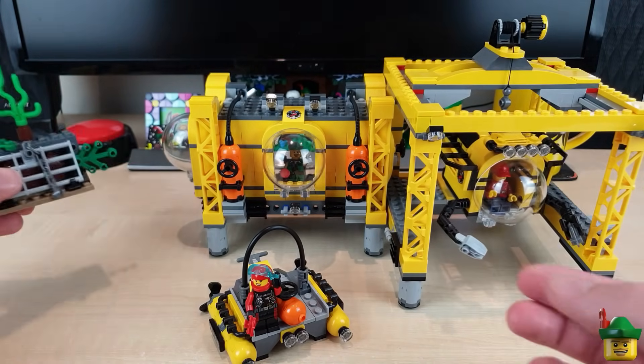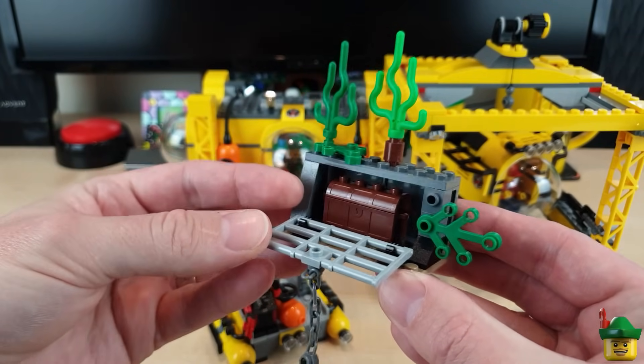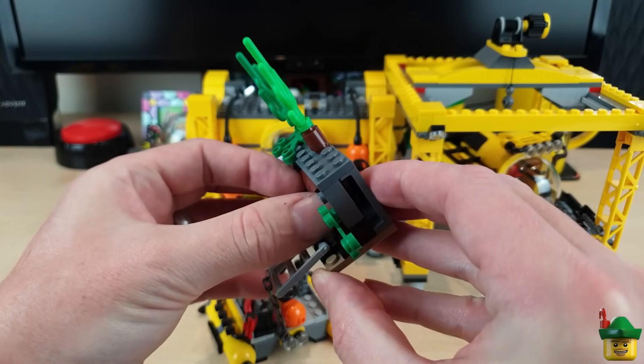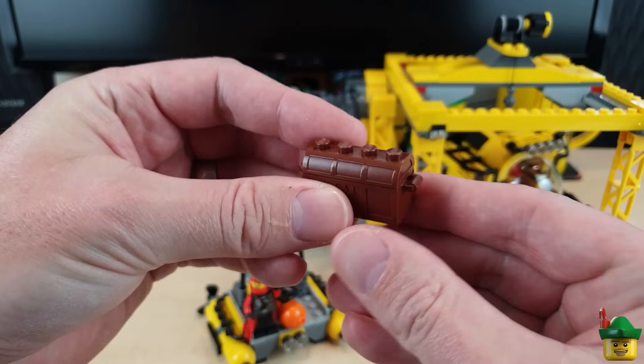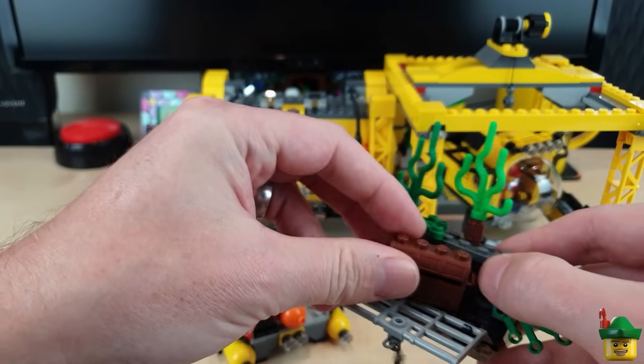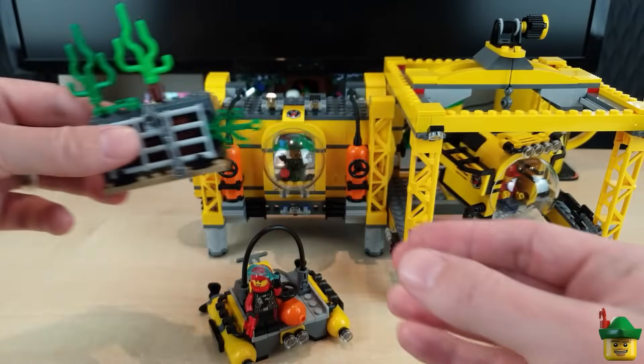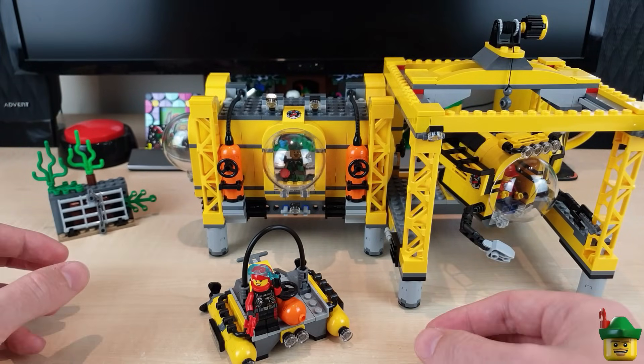We've got a little side build which is a bit odd — it almost looks like a sort of prison cell with some treasure in it. The treasure chest is worth having because we've got a gold bar and some gems as normal. I don't think I'm going to incorporate that necessarily, but it's quite a fun little side build and there are some useful pieces at the very least.